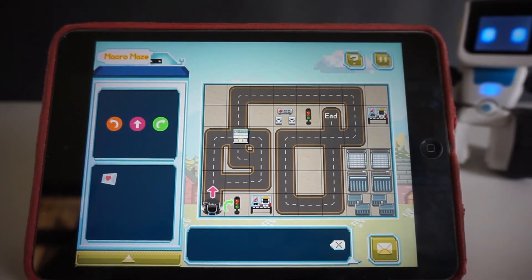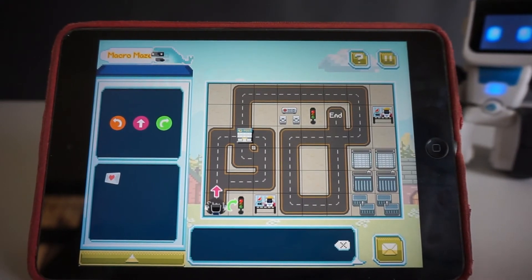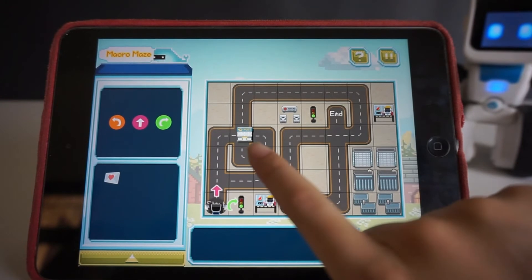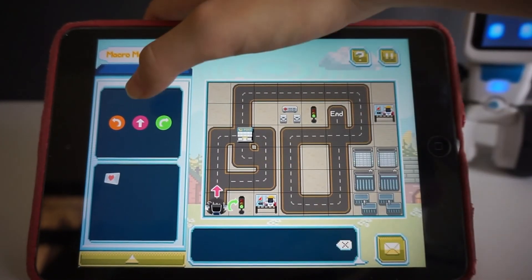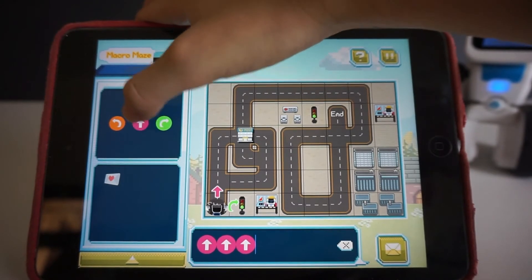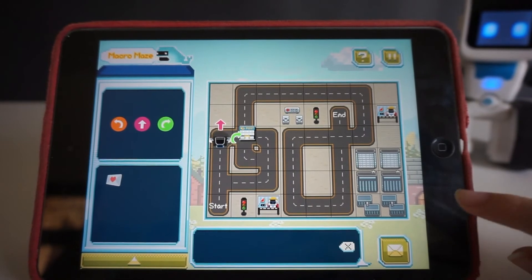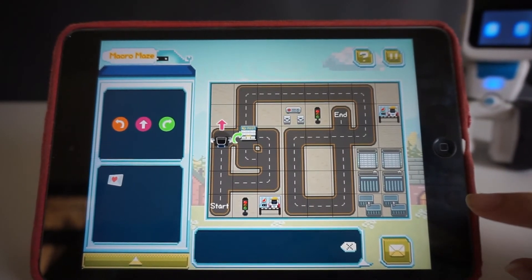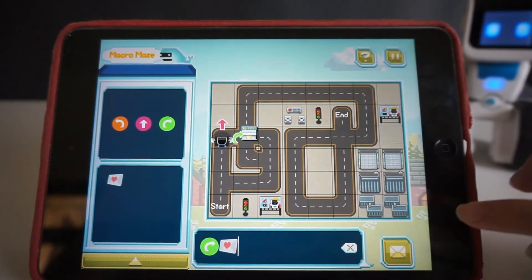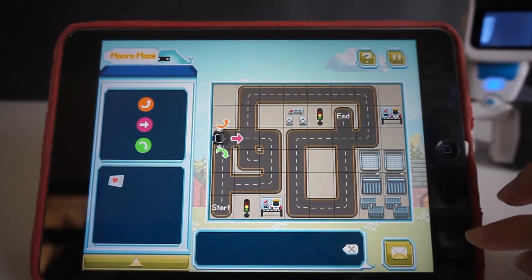Your job is to command Koji to go to the finish line. In here, I have to move three blocks forward, so I put three forward blocks. Then send to him. If you're near a building, you have to tap the correct emoji. Then you can clear the path.